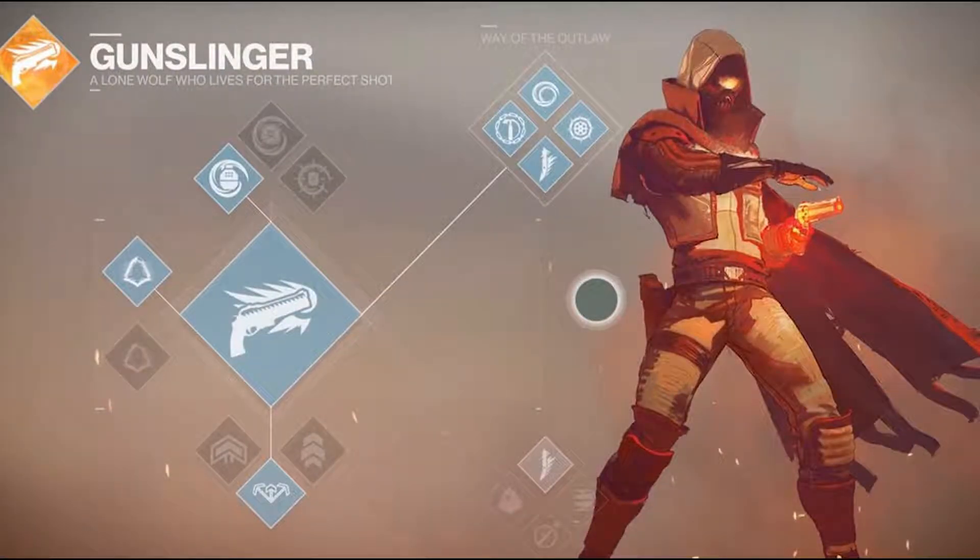The class ability is the Dodge, just like we saw on the Gunslinger subclass. The dodges are called Marksman's Dodge and Gambler's Dodge. Choosing Marksman's Dodge automatically reloads your weapon after you dodge, and choosing Gambler's Dodge generates melee energy when dodging near enemies.